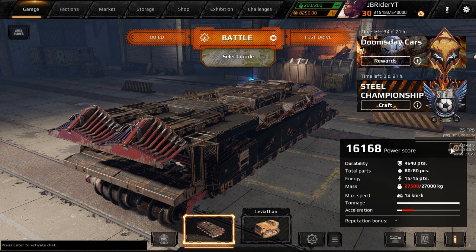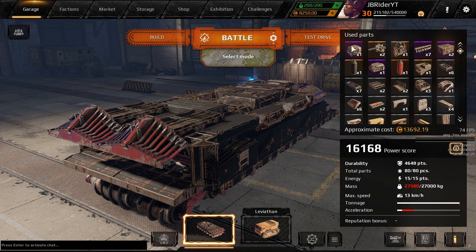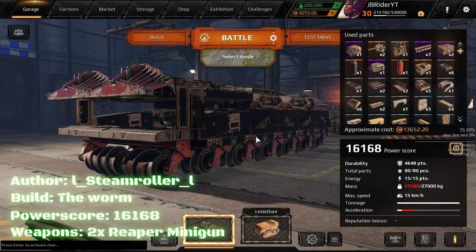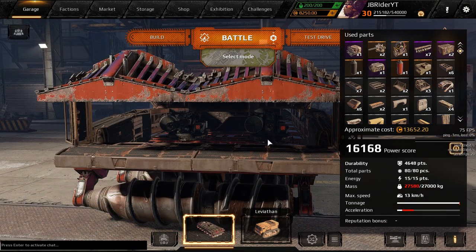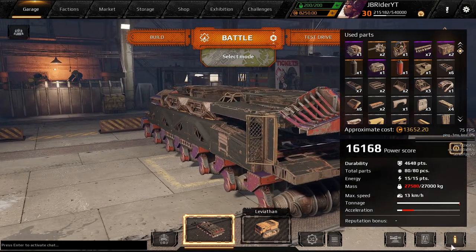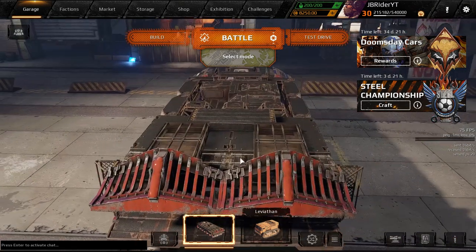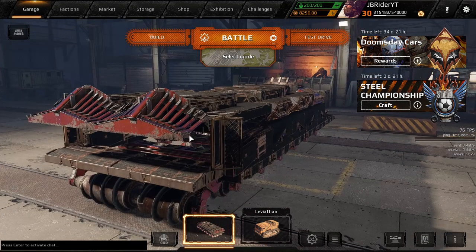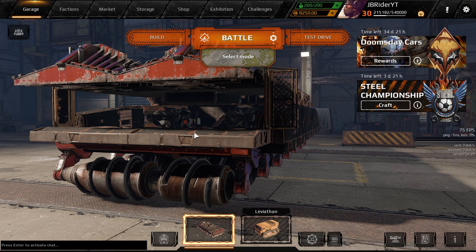Let's see what this thing has as well. A cap can, two reapers, Apollo generator, seven meat grinder wheels, two ammo boxes, a golden eagle engine, and a cohort cabin. We got 4,648 durability, which is a lot — way too much health. This thing's a pretty difficult build to play. Remember guys, none of these builds I'm showing you today are super effective or anything. They're just big and just fun to see and to shoot at. None of them are effective and they're really hard to play.